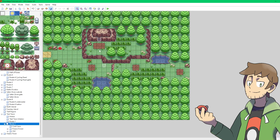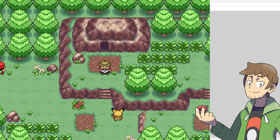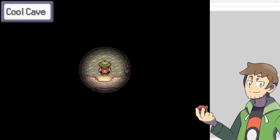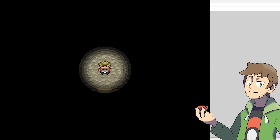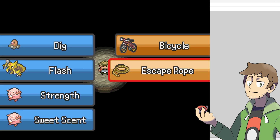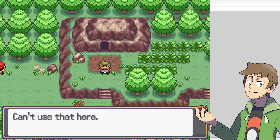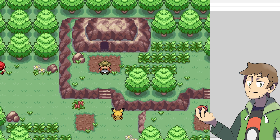So now let's show off both of those in-game. Here I am on our Route 2. When I walk into the cave map, we see the transition play, and now we are in Cool Cave. If we decide to use dig or an escape rope, we'll be able to escape and return back to Route 2. Beautiful. And now if I try to use it again, it won't work because our escape point has been erased.